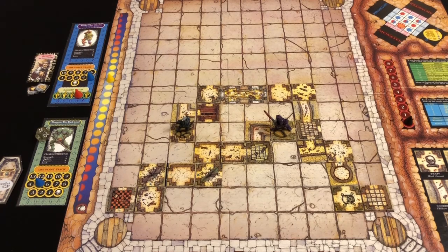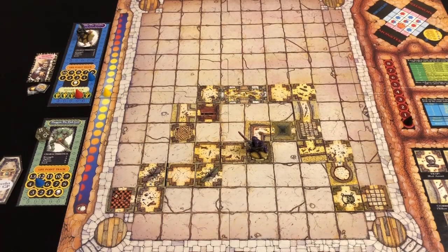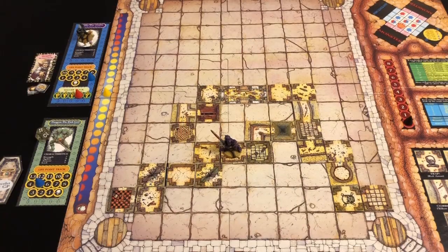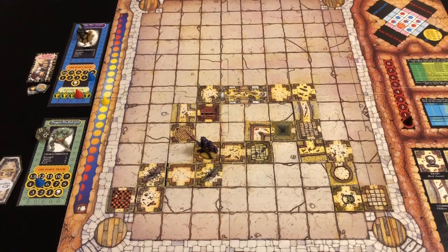Well, his chances of getting out were slim anyway — I really thought it was going to be the vampire bite that got him. Rildo goes to the sidelines. We advance the doom tracker. Thargrim heads west, back through the corridor and into the t-junction, drawing a room card — empty. He continues west and draws again — empty again. The sun advances.